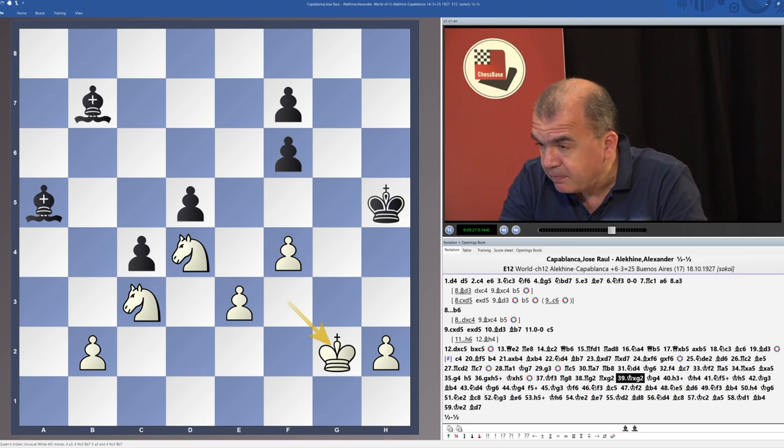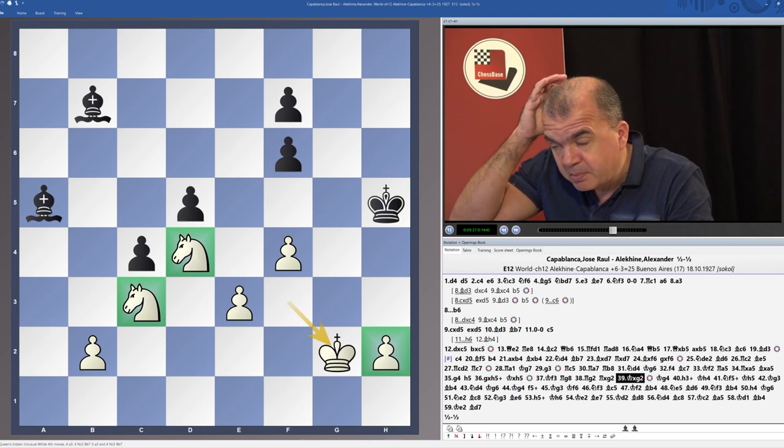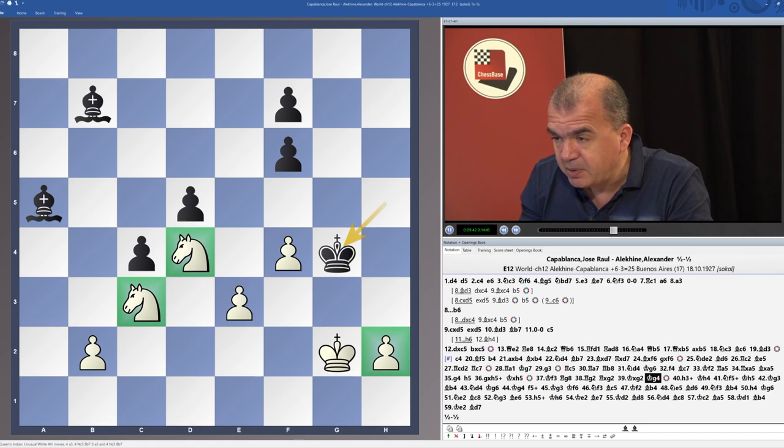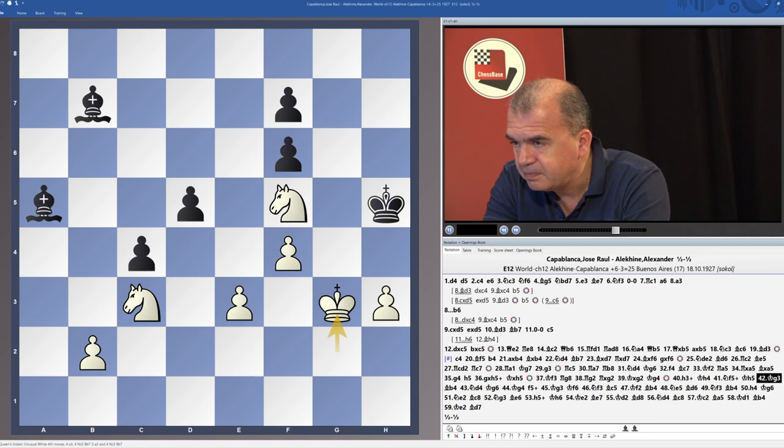We have a position where White has these fantastic knights and also a passed pawn. Still, White cannot win this position because Black is controlling a lot of squares. Somehow these knights cannot move so easily, because once they start to move, this bishop is going to bother some of those pawns. And actually Black is going to hold this position very easily.